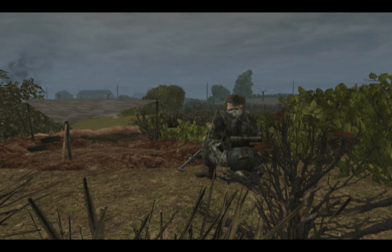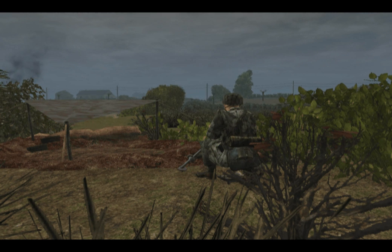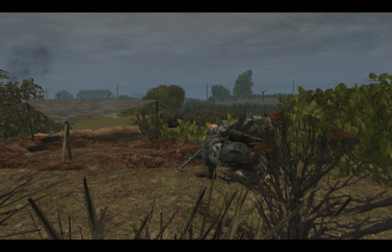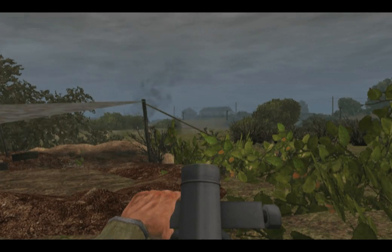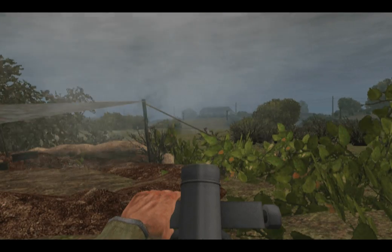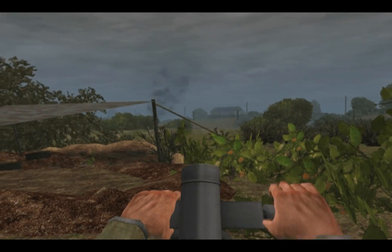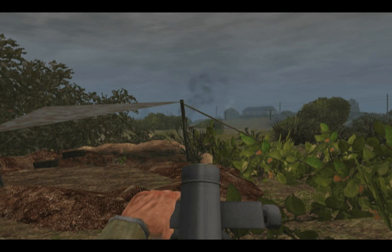The German 8cm Granatwerfer 42 also fires high-explosive rounds and smoke rounds at ranges between 35 and 500 meters. It has a traverse of 10 degrees to either side and an elevation range from 45 to 88 degrees. Its operator can carry 16 high-explosive rounds and 4 smoke rounds. The average rate of fire for both mortars is approximately 1 round every 3 seconds.